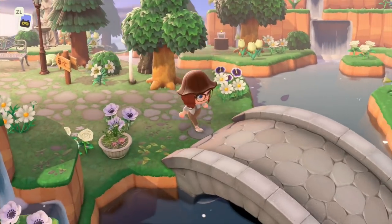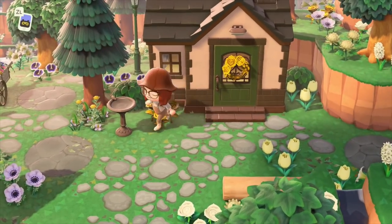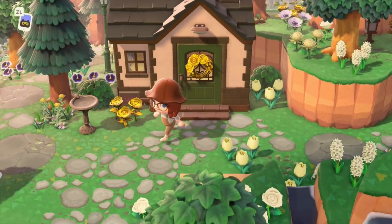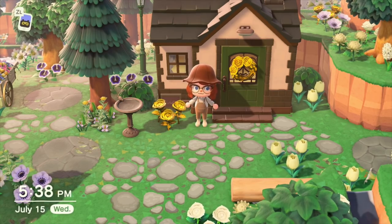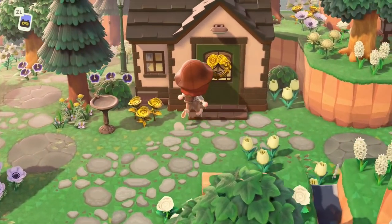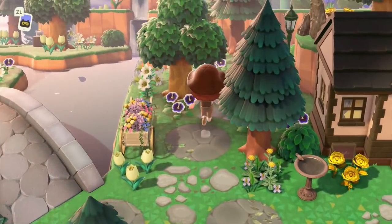Just to the right over here is Raymond's house. I gave him gold roses and a gold wreath just for fun because I couldn't really find anything I thought matched his house super well. By the way, you can get villagers to hang up wreaths if you gift them wreaths — they'll hang them up on their door the very next day.